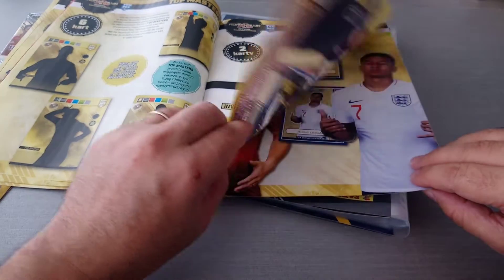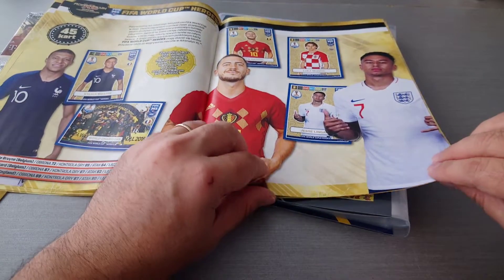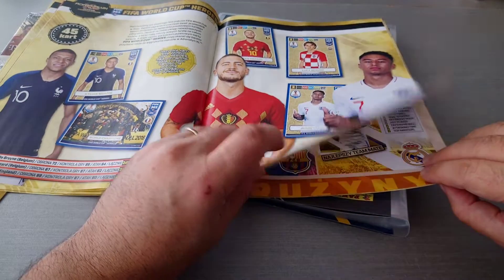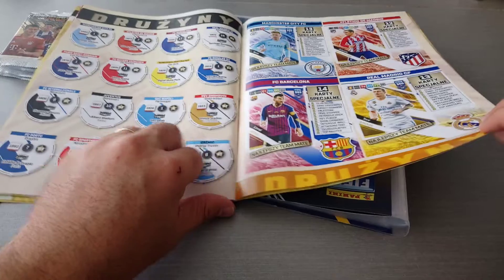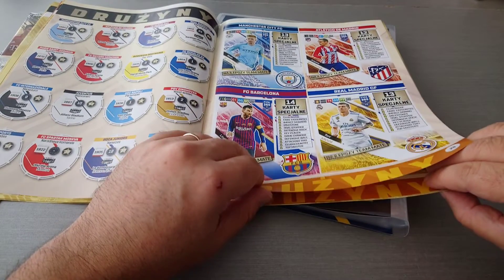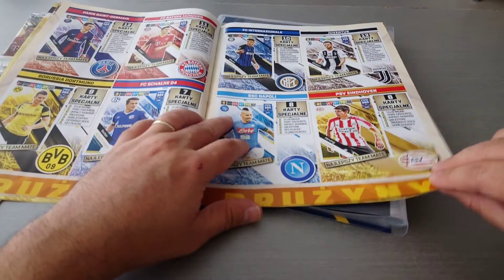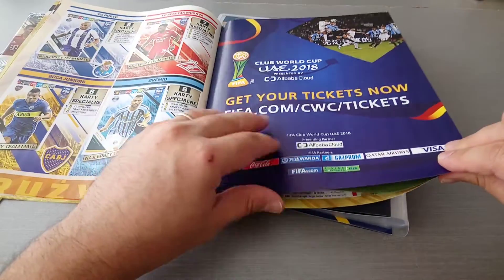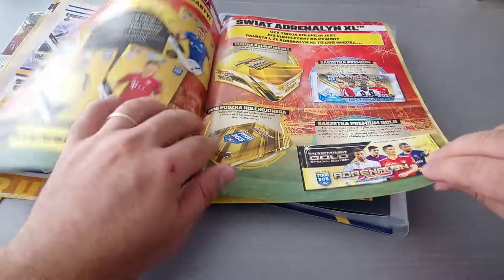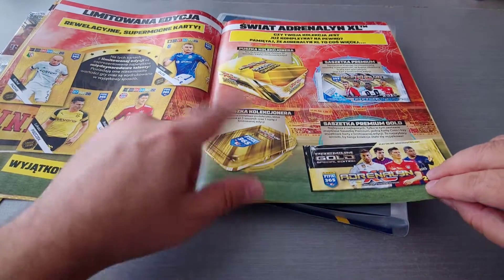8 of them invincible. There's going to be two classic players as well — you've seen I've pulled a Roberto Carlos as well. Here's the World Cup heroes, 45 cards. Here's the 16 teams, they should have had more but they didn't. And here's all 16 teams divvied up, based on what cards they're going to be having in their pages. And here's the Polish collector's market, what they're going to be getting.